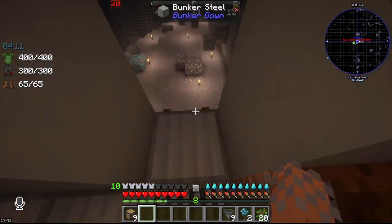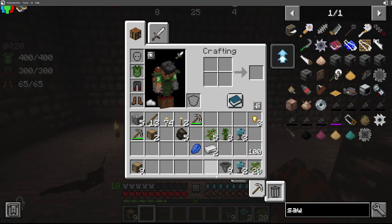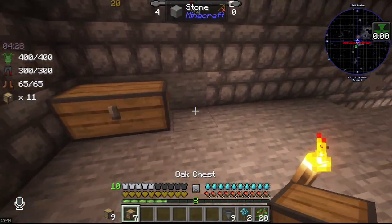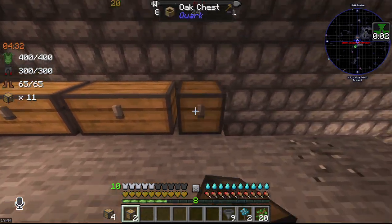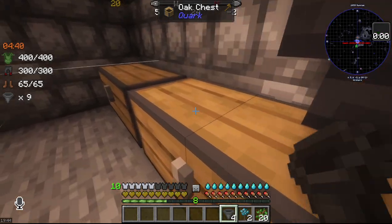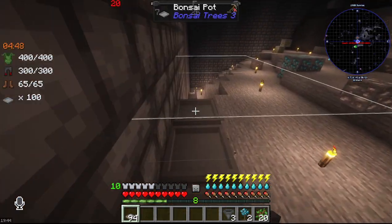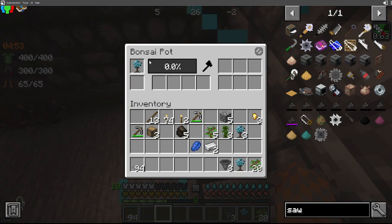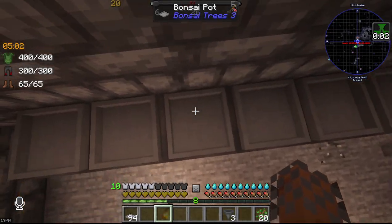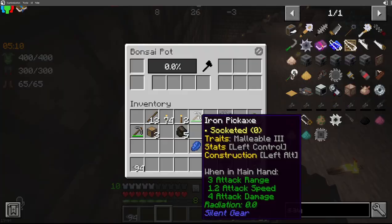Let's go down here now and let's set up some automatic wood production. I have to light all that up too. Let's go - that should be plenty. And let's slap bonsai on each of these. Now if I interact with this, it needs a sapling, a dirt, and it needs an axe. So let's set these up: these two - mineral, these two - jungle, and these two - oak.